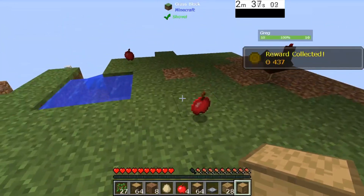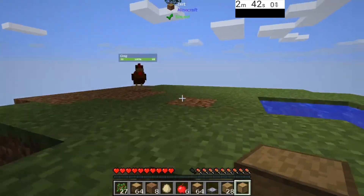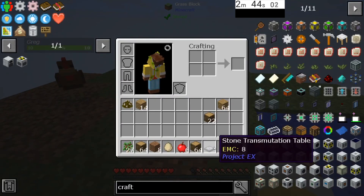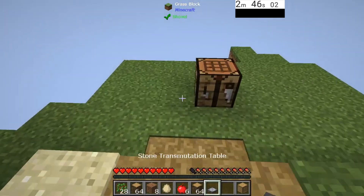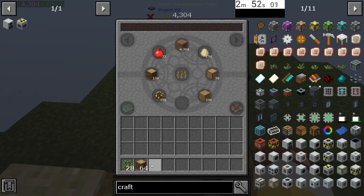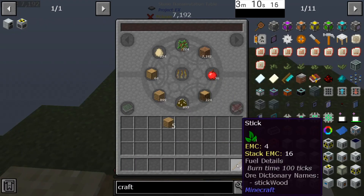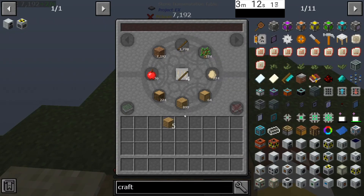Now if Greg and Wendy have produced anything — and ours has, thank you — we're gonna go ahead and place down the stone transmutation table. We're gonna throw in our manure, throw in everything. We want as much EMC as we can. Now I'm gonna go ahead and make a wooden pickaxe and a wooden hoe. I'm gonna EMC my sticks for this so that I have them for later.